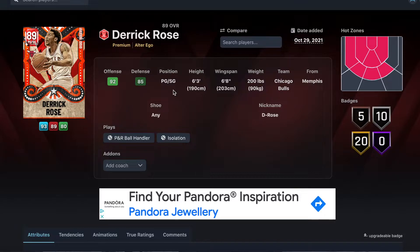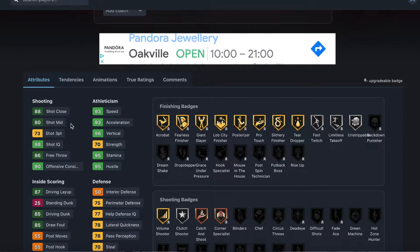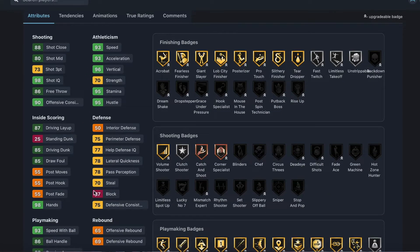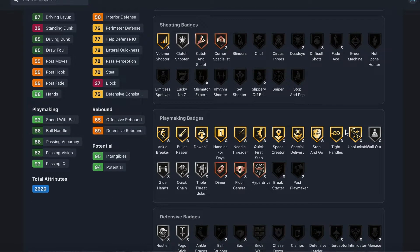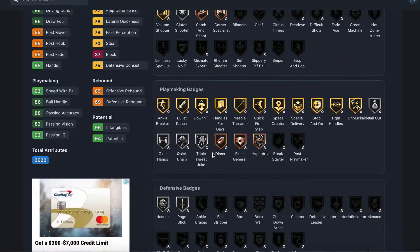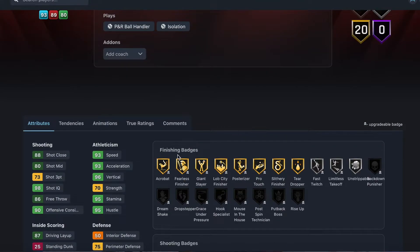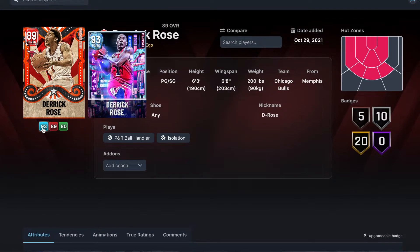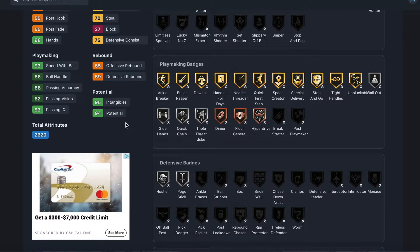He's a point guard and shooting guard — six foot three, six foot eight wingspan, 200 pounds. He's got 73 three-ball, 80 mid-range, 93 speed, 93 acceleration, 96 vertical, 85 driving dunk, 93 speed with ball, and 86 ball handle. He can't play defense, but neither could his diamond card. His playmaking badges are really good and he can get every defensive badge in the game. Shooting badges he can get mismatch and dead eye.